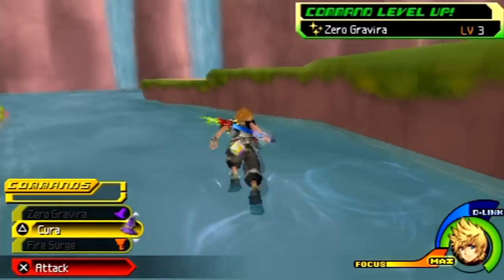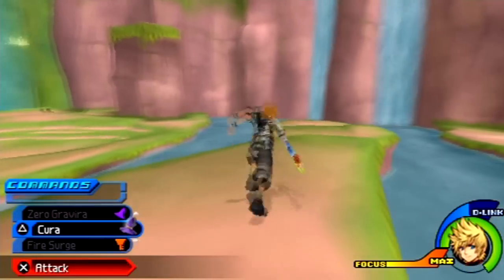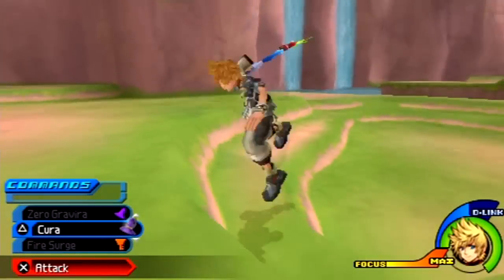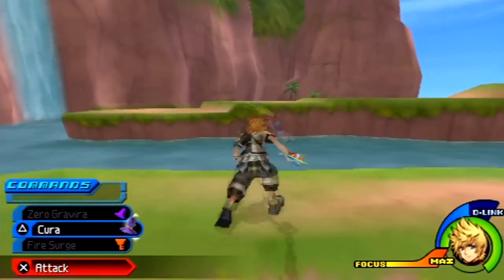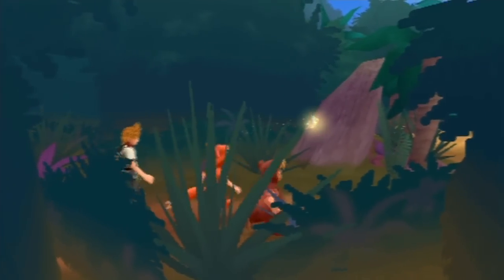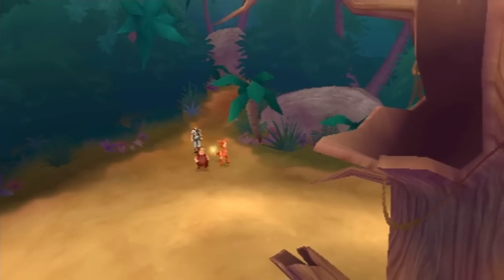Mimics — sometimes they'll give us better items, but you won't be able to get everything out of that treasure box right away. Looks like we can't even get that sticker for the sticker book. We'll go ahead and make our way back partway towards the Indian Camp where we'll see Slightly and Cubby again with Tinkerbell, and over there is their hideout.